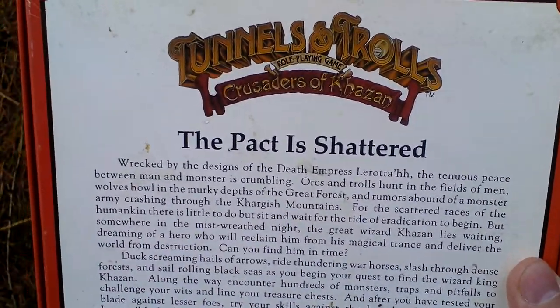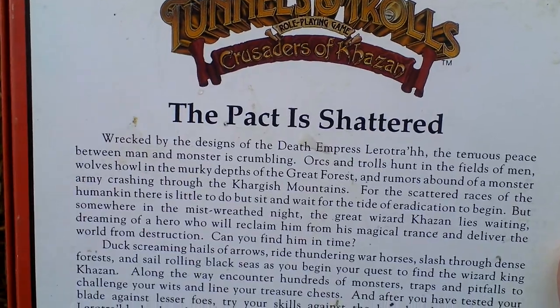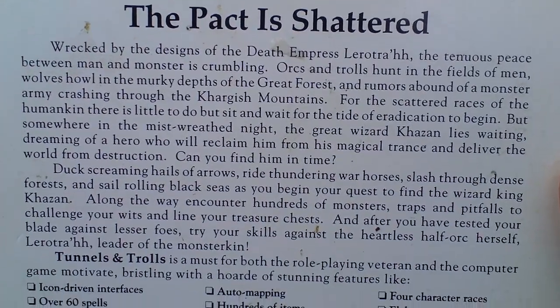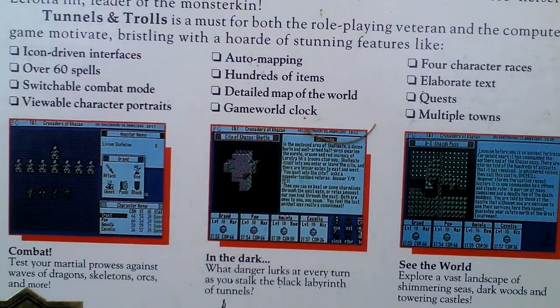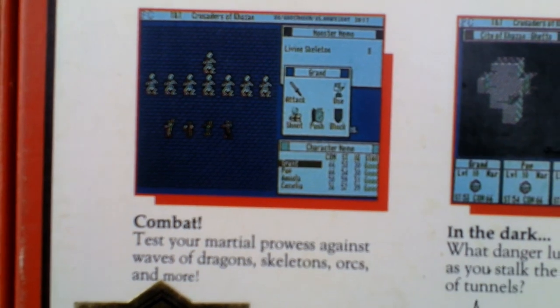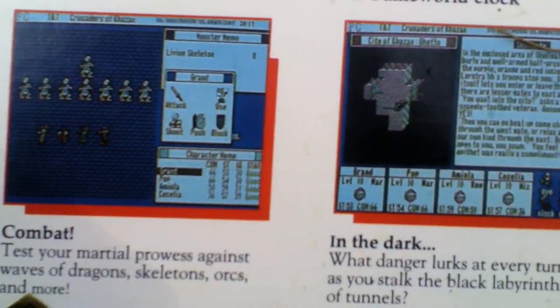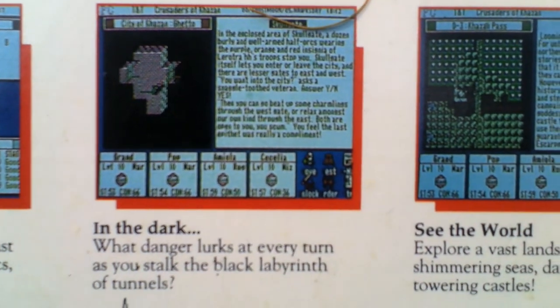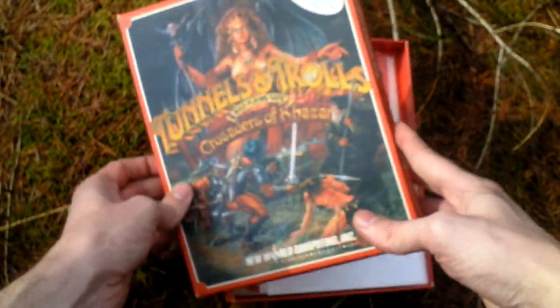Now let's turn the box around and see some text about the game and pictures from the game. Okay, now let's open the box and see what is inside.